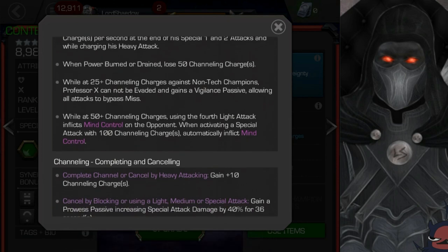While at 50 or more charges, using the fourth light attack inflicts mind control on the opponent. When activating a special attack at 100 channeling charges, it automatically inflicts. So if you're at say 50, 60, 70, 80, or 99, you have to activate mind control using the fourth light attack. But if you reach 100, it automatically inflicts — you don't have to worry about it. You can just channel passively without touching them and still inflict mind control. There's nice versatility in playing styles: one style is to be aggressive, get 50 or more but under 100, then do the fourth light attack to inflict mind control; or you can play passively, charge heavies, get to 100, inflict the mind control, then go to town.